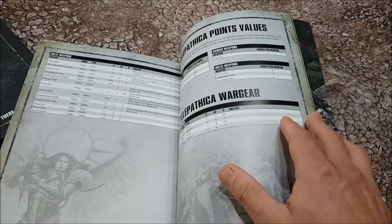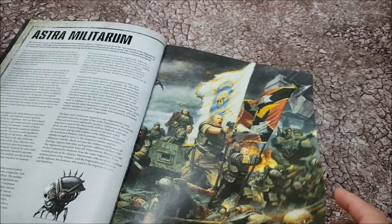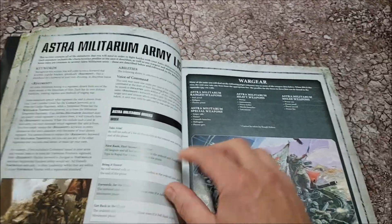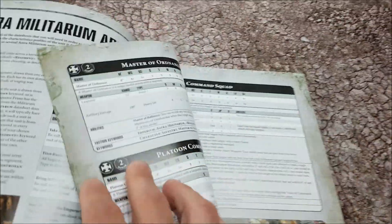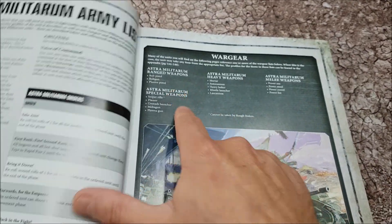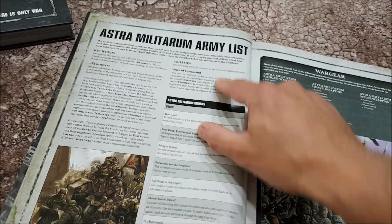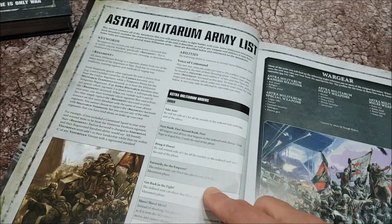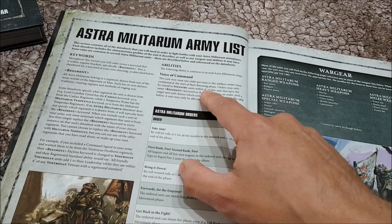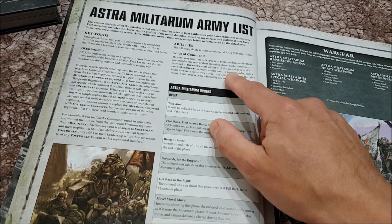Data sheets make up 90% of the book, with points and war gear in the back. In the first few pages you get to the AM - or IG for old school players - with just a couple of bits of fluff. Then it dives into war gear options. Guard have the Voice of Command. Orders can be given to any infantry unit within six inches, and you don't roll for it anymore - it just happens automatically. Each commander can give one per turn.